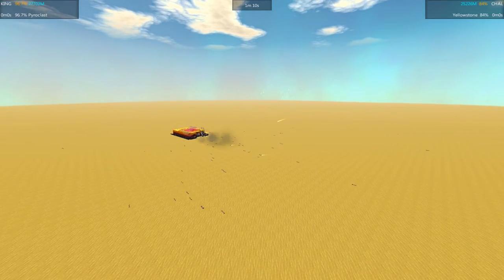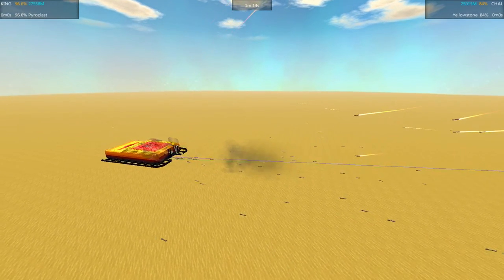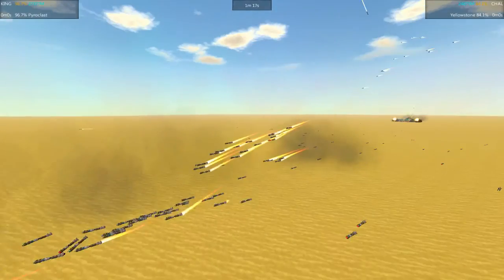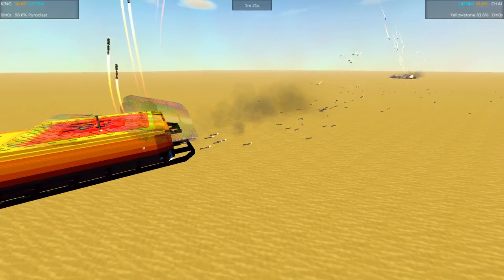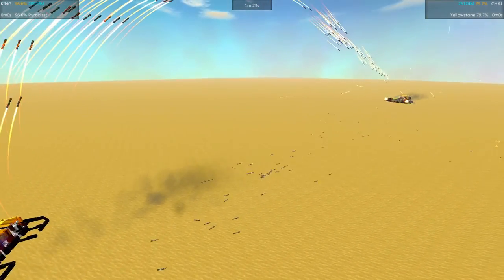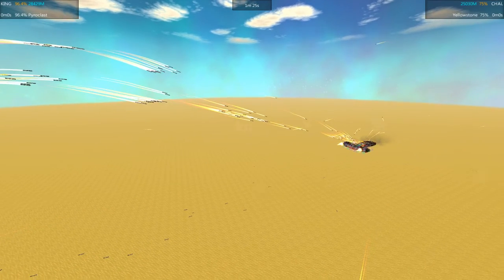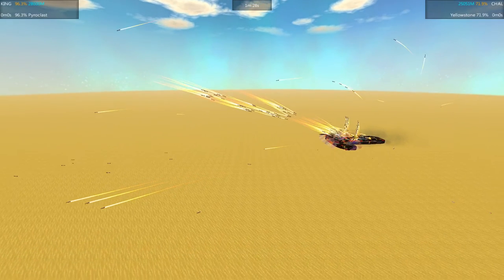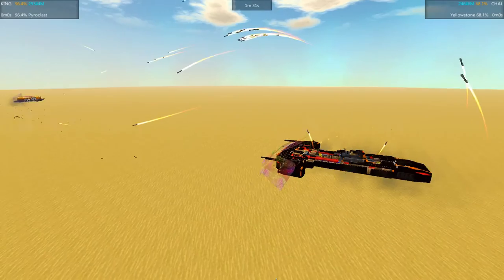Looks like the laser was offline there for a second but it's starting to do some damage again. Look at these missiles — just falling just short. Quite a few of the missiles running out of steam just a little bit short. The Pyro Class is running away — courageously running away while the hot Yellowstone advances. Yellowstone all the way down to 75%... 70%. Huge explosion there. Yellowstone got rocked by that one — 68%.